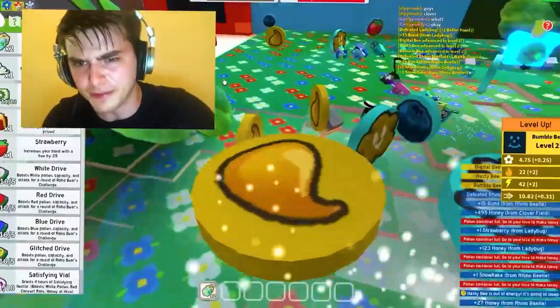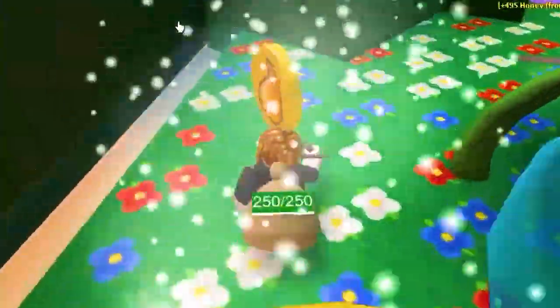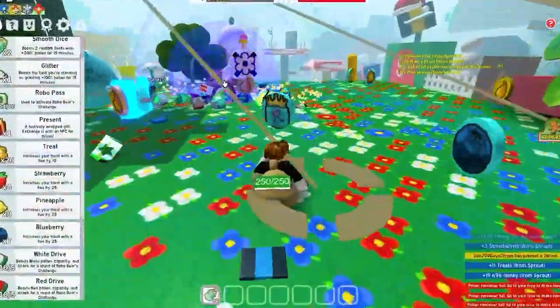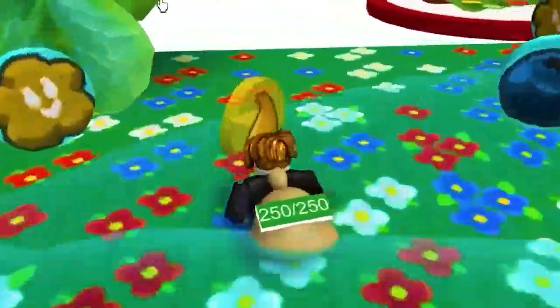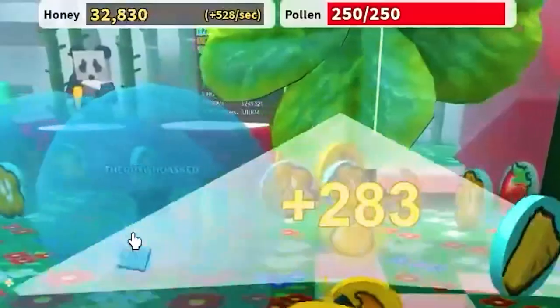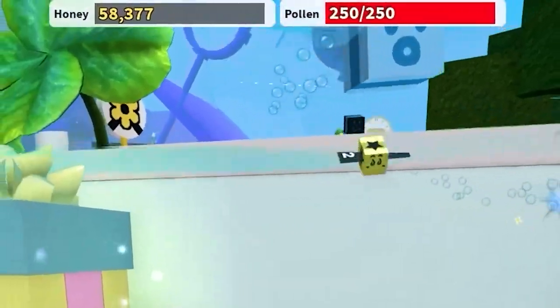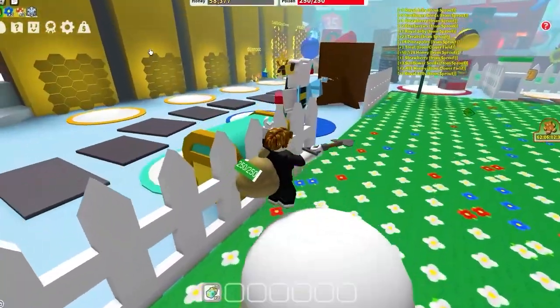We are speed running the game right now. We got a royal jelly — this is so good. Our pollen's full. Wait, these give us 2,000 each? We're actually getting rich right now. They're planting more so we can get more of these tokens. We really have to get these so we can grind up quickly. We're almost at 30,000... now we have like 50,000 honey, thanks to the people in my server.